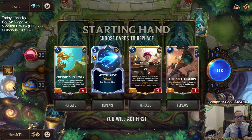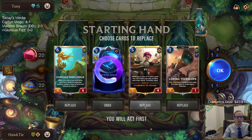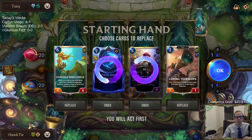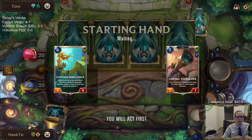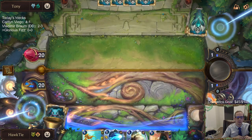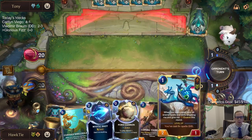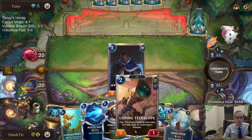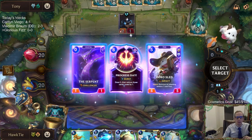Our matchup is Trundle Tryndamere. We're definitely keeping Shellfolk, sending Vi back, and we definitely want Glorious Evolution. We're not really a play-Fizz-round-one-and-attack style of deck — we're more of a wait-till-we-have-combo style of deck.